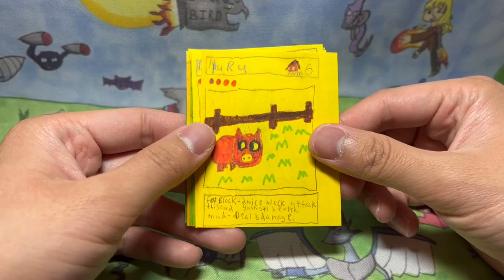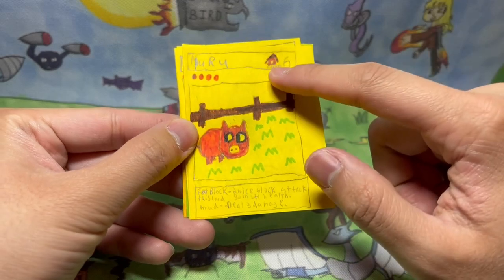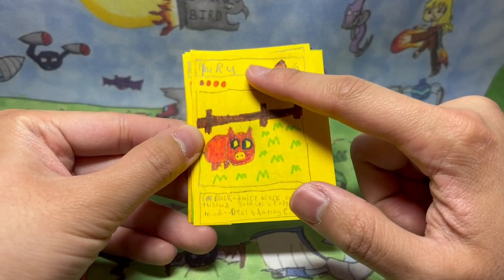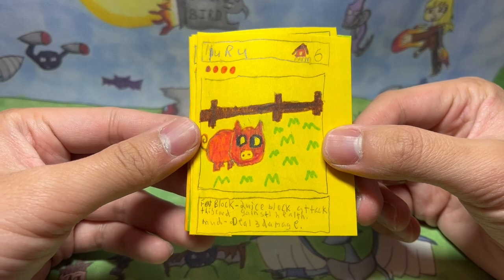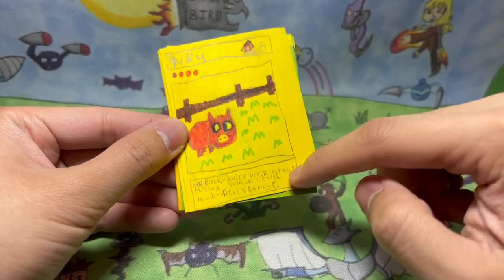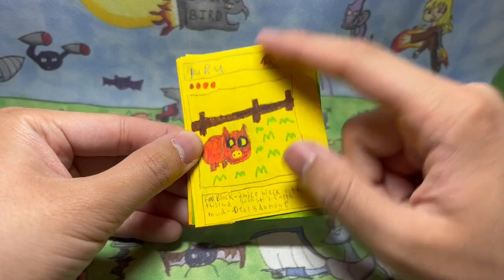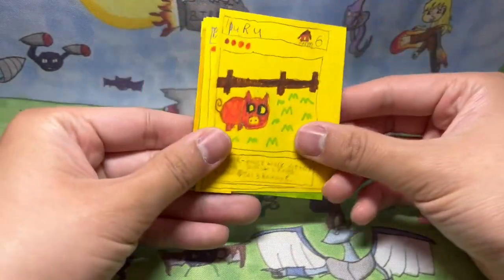This one has only two cards for this old homemade card game, but it's called the Animal Game. I put a little type there — it's a farm type, and it's called Puru. It's a level four, and it says: fat block, twice block, attack this turn against health, mud, deal three damage. These moves are almost like Pokemon, but the stars are like Yu-Gi-Oh — it's like a combination of all my favorite games. And these were made using sticky notes, which I think is so funny.